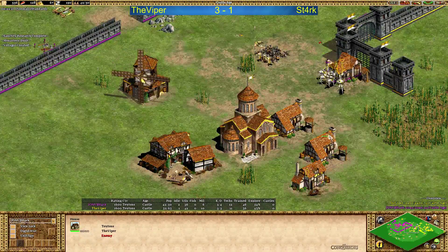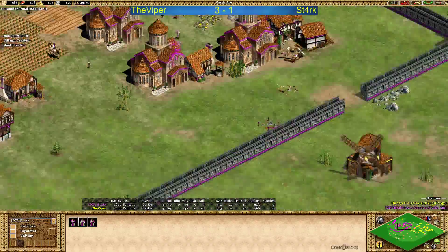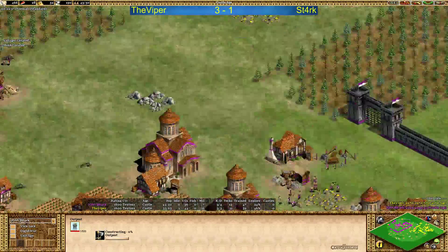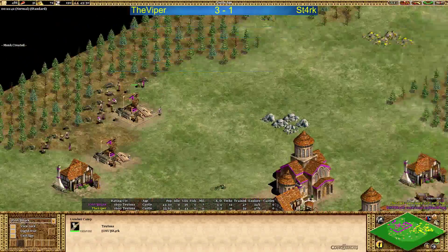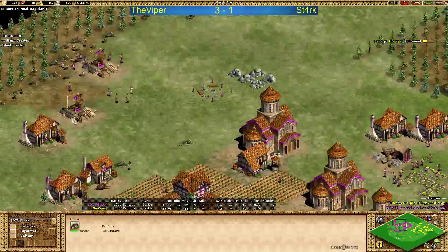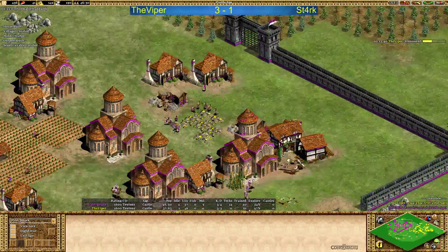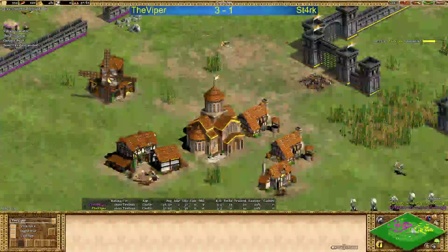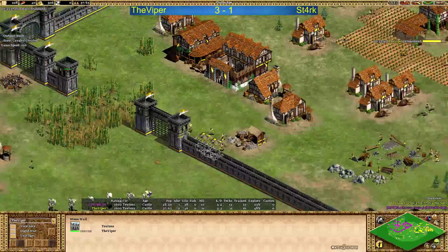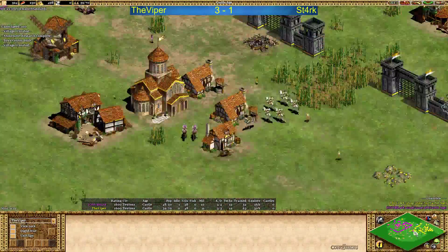The knights are taking care of the rest of the houses. There's one idle villager. Stark building an outpost — there's an outpost for Stark, one at 90 stone. Still no more TCs — I think he should go for one now, maybe right here in the back or in front of the gold. Mining camp coming for him instead. Viper now doing atonement — he wants to convert monks. Going a little bit faster: Viper is getting a third TC up and resources looking quite good for him.